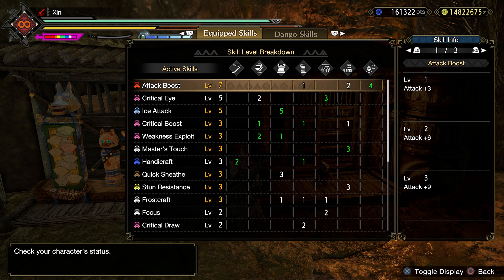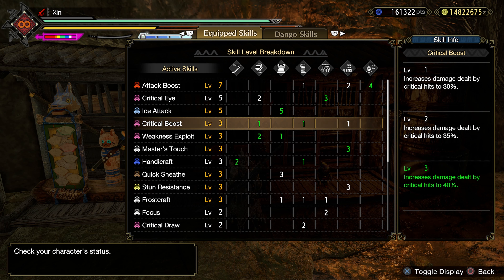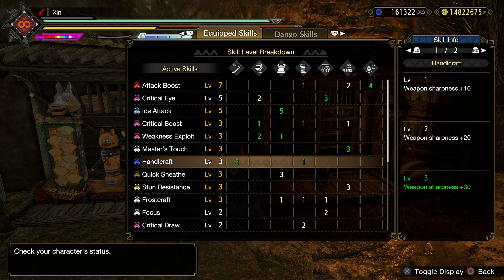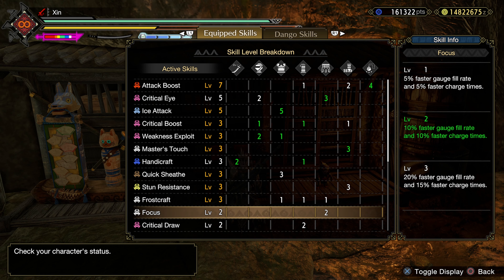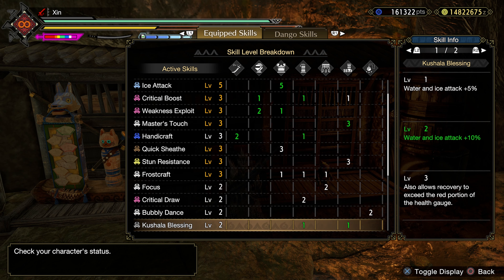Now your final skills should look like this: Attack Boost level 7, Critical Eye level 5, Ice Attack level 5 — or you can swap out to any other elemental attack — Critical Boost level 3, Weakness Exploit level 3, Master's Torch level 3, Handicraft level 3, Quick Sheath level 3, Stunt Resistance level 3, Frostcraft level 3 is our main skill, Focus level 2, Critical Draw level 2, and Kushala Blessing level 2.